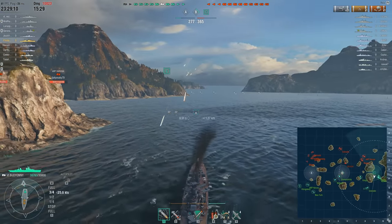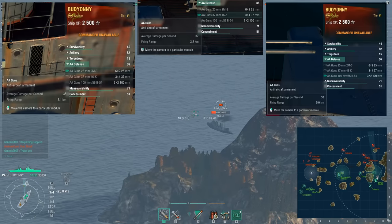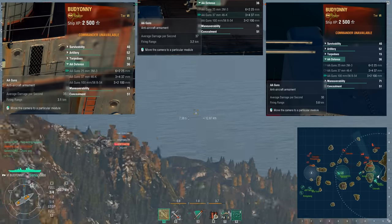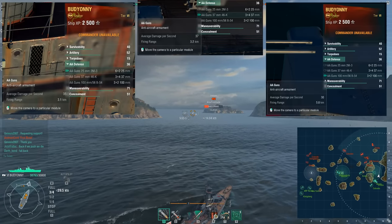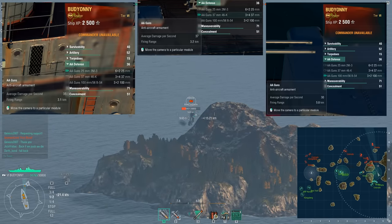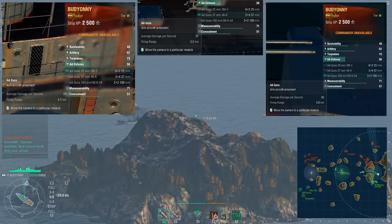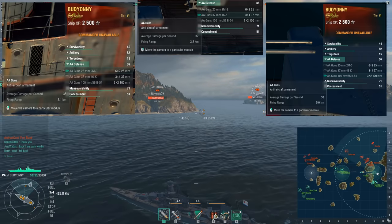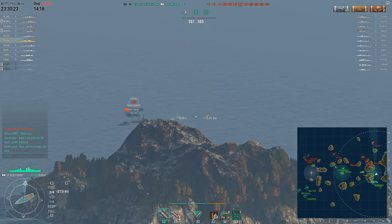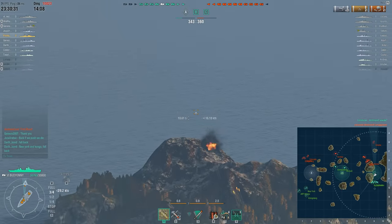The Cleveland is the king of tier 6 AA, nothing can touch it. The Budioni seems to be maybe just ahead of the Aoba and Nürnberg, neither of which are known for fantastic AA, so it's there but it's not great. You don't get a catapult fighter with this — you get a spotter plane only. I think you do get defensive AA fire as an option as well as hydroacoustic search, but there's no comparison to the Cleveland which just owns everything at tier 6.